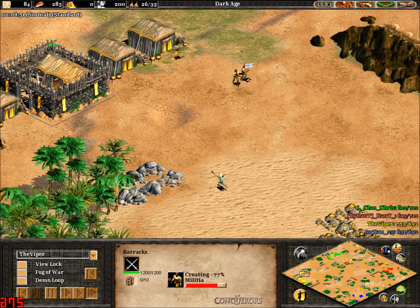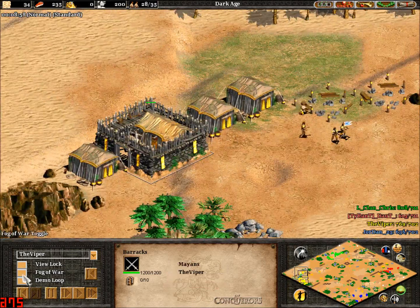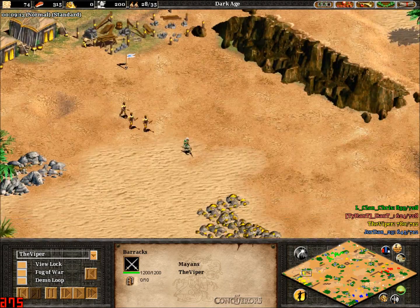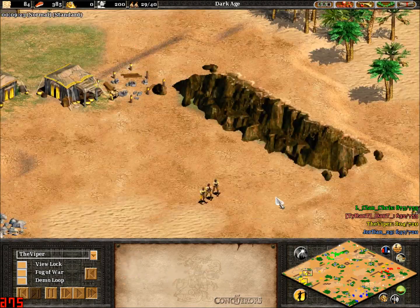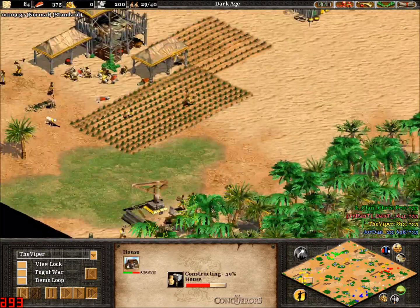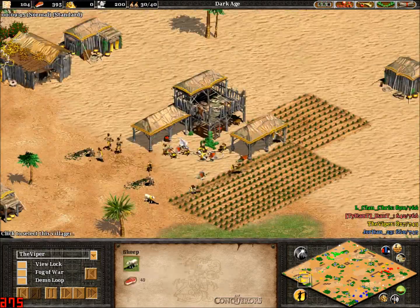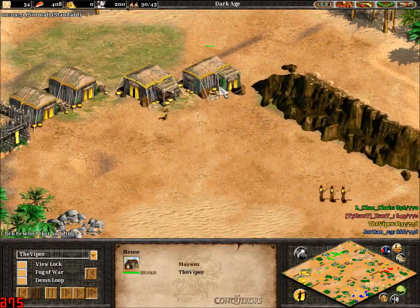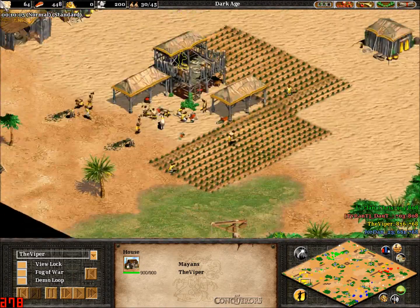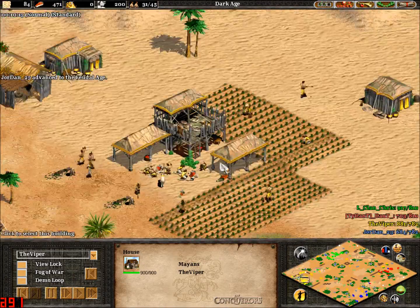Barracks up here, militia coming out, and it looks like Chris is about to notice this. It looked to me like Chris just noticed and sent a message to Doubt. Continuing on through here, we've got the lumber camp and lots of houses coming out already. He is completely walled off, and it looks like he's going to come out to feudal age quite quickly.